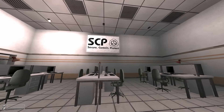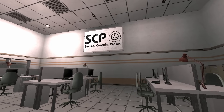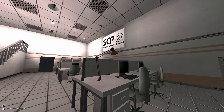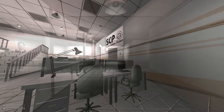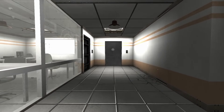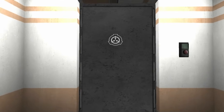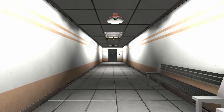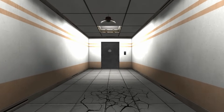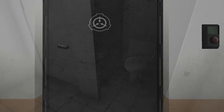Why are there signs and advertisements for the SCP Foundation inside the offices of the SCP Foundation? This is useless advertising. Why would there be any advertising anywhere for this ultra-secret organization? Why do they even have a logo? Do employees have business cards? Do they go to business conventions and company meet and greets? This is the most self-centered secret cabal that controls the world I've ever seen.